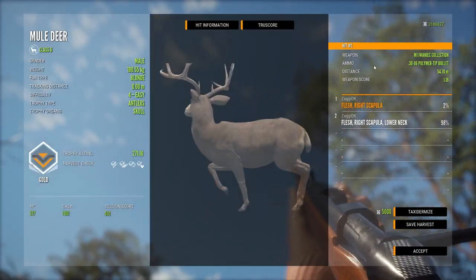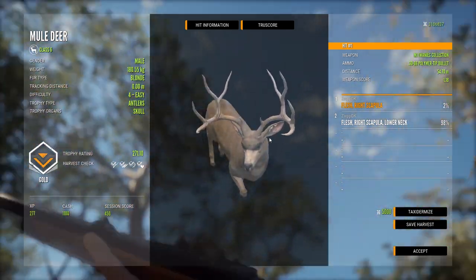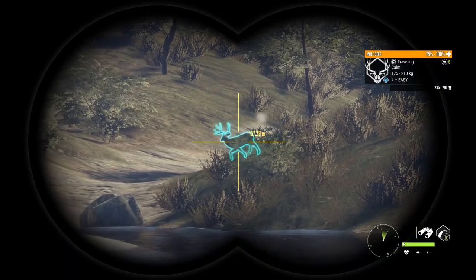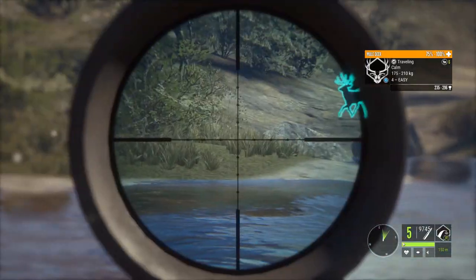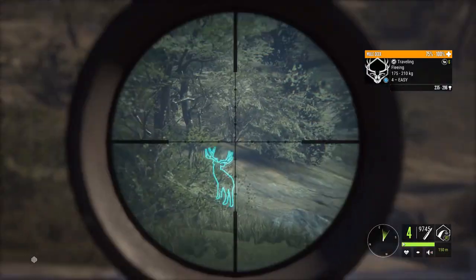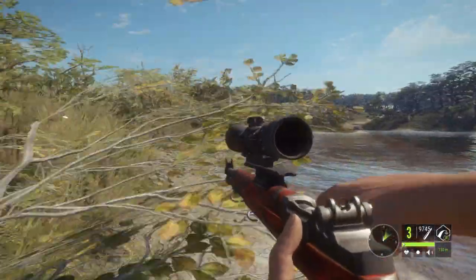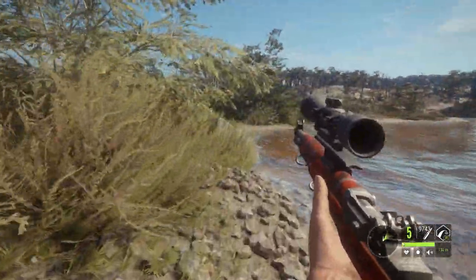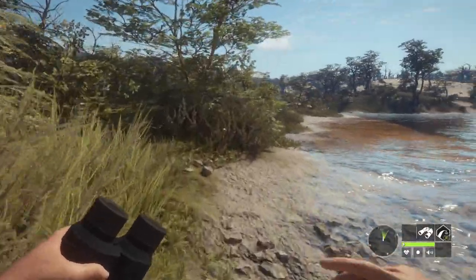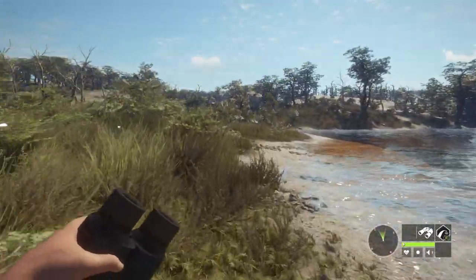Another blonde, 180 kilos — very uneven rack, so much thicker on one side. Another level four, pretty decent size. He should start trotting in a moment. Go a little far back, take the liver as well to make sure, put another one in him. The mule deer — we're getting a lot more level fours and we've even seen a five, so the fix has definitely happened.